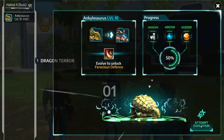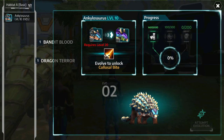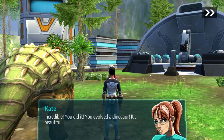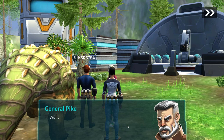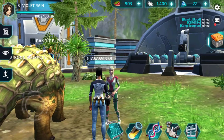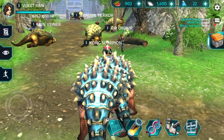We attempt the evolution. Oh, look at it — it looks awesome, really well cool! If I get more of those resources, I can presumably do it again, but you have to be level 20 first. The characters celebrate — we evolved a dinosaur, it's beautiful! But we're immediately told a hostile has been spotted spying on the base. My Ankylosaurus is now blue — it looks amazing!